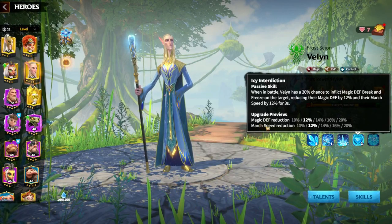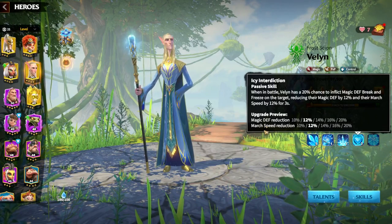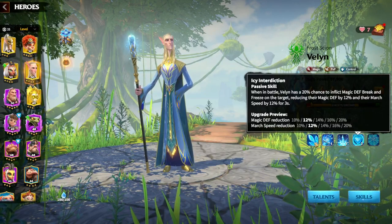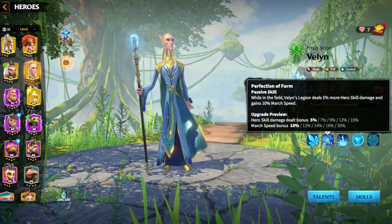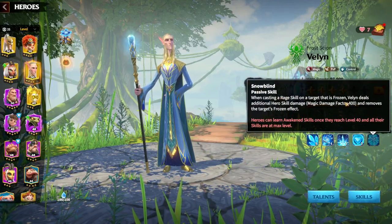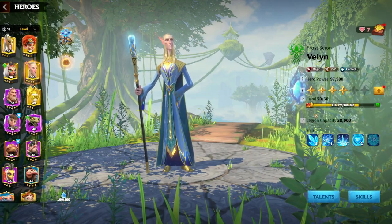The fourth skill is magic defense reduction — one of the best things to have on any mage hero — and again more march speed reduction. If we count it all up: 20 percent here, 20 percent here, and you are gaining 20 percent for yourself. The passive also gives frozen targets an additional magic damage factor of 400 more damage to Welling's kit.